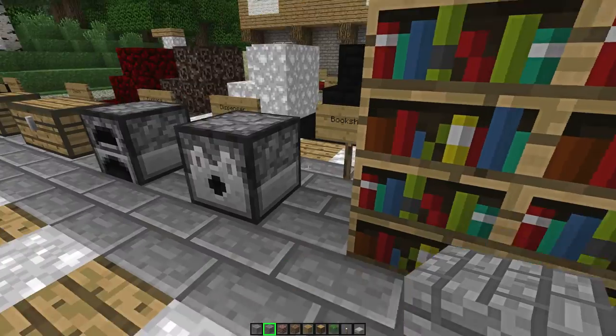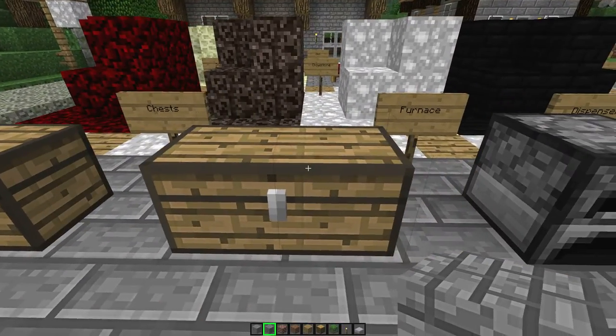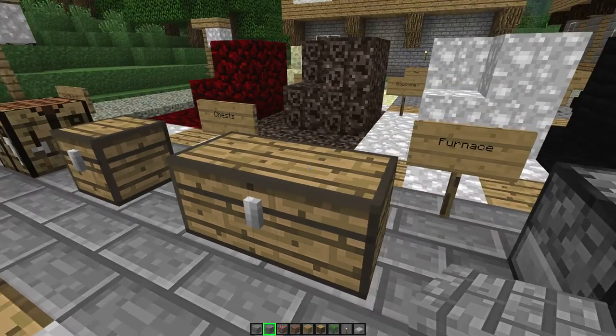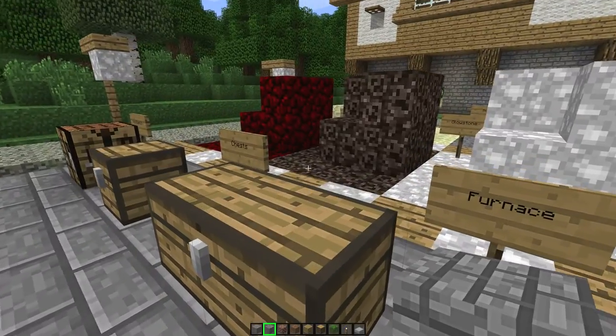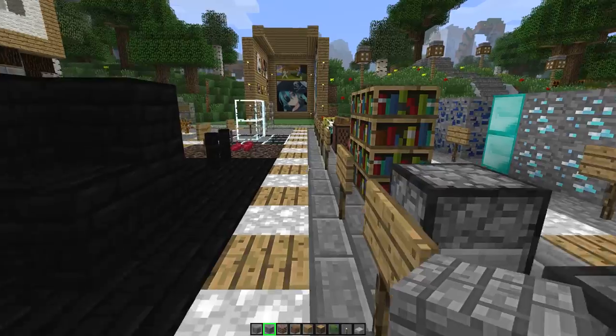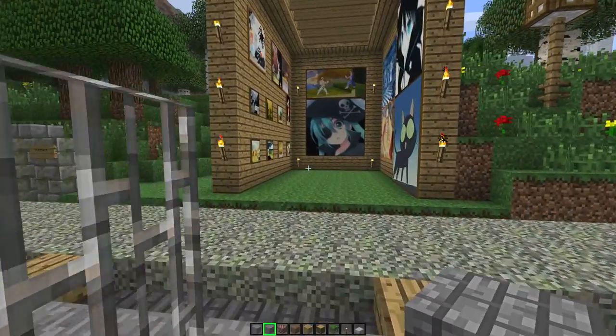Pretty much everything looks the same, except I noticed in the default texture pack — here's a good look at chests. Check these out — they look like they're built out of wooden planks, not built out of some mysterious wood that you never see anything else in the game.